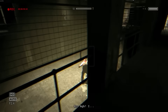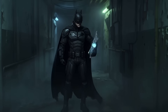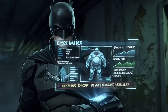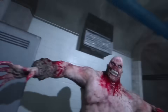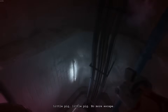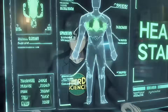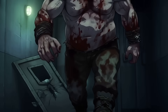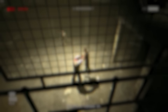As you push deeper into the Asylum, the difficulty curve spikes vertically. You aren't dealing with skinny, malnourished patients anymore — you're dealing with Chris Walker: the massive, chemically altered ex-soldier who patrols the corridors with those heavy, deliberate footsteps. In the game, Walker is an instant game over for Miles Upshur. But for Batman, Walker represents a familiar archetype — the brute. Think Bane, Killer Croc, or Solomon Grundy. However, we need to respect the physics of this enemy, because Walker isn't just big — he possesses strength that borders on the superhuman.